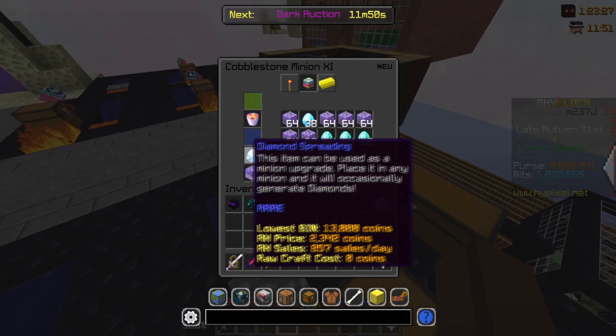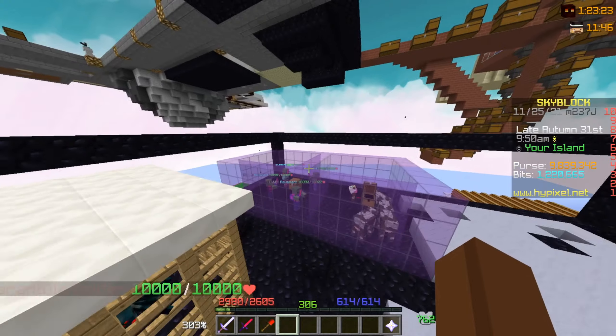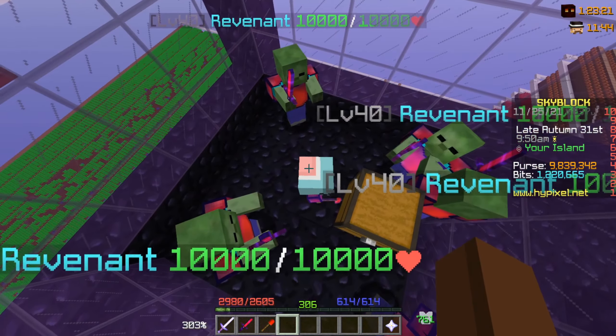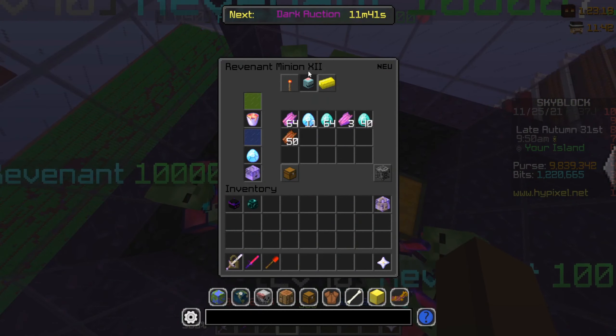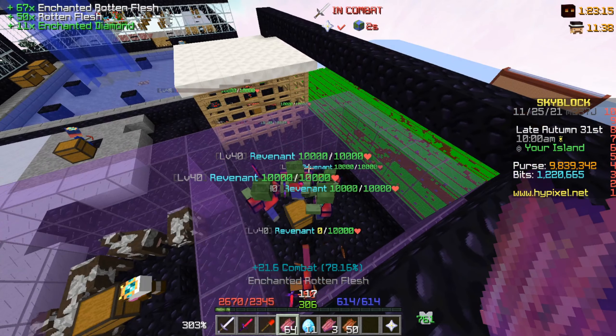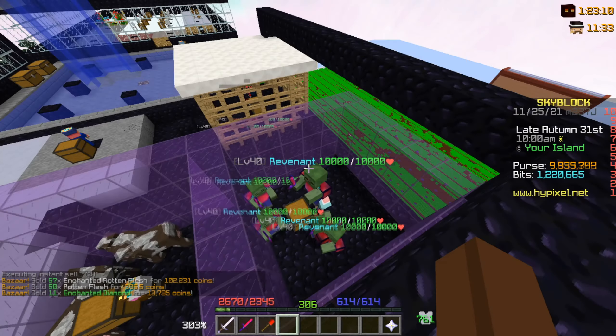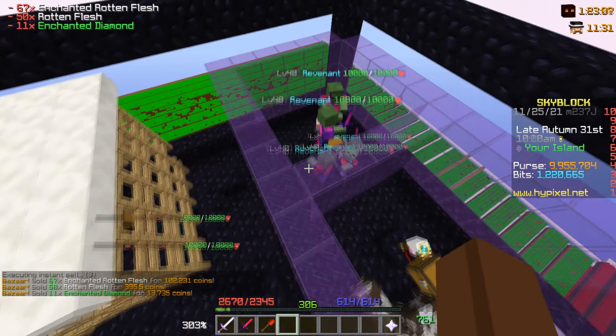These minions are with diamond spreading and super compactor — you definitely need those. The next minion cost me about 50 million. We're gonna go ahead, collect all, and let's see how much money we made in 11 hours — and that's 116,000, and I was not online at all.